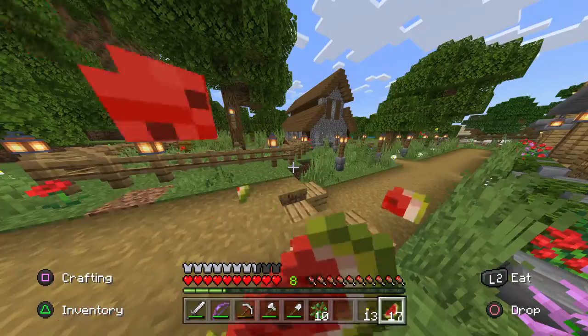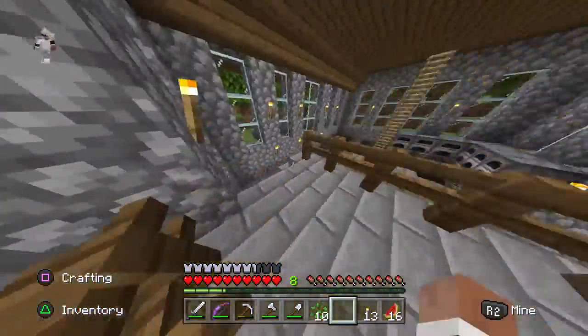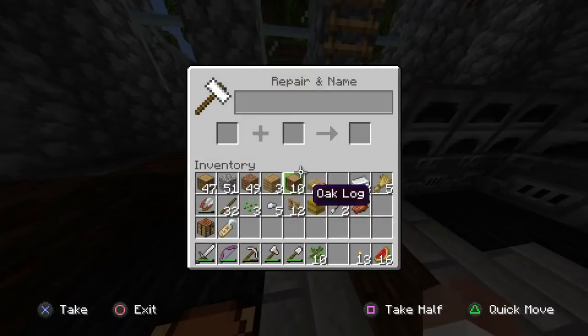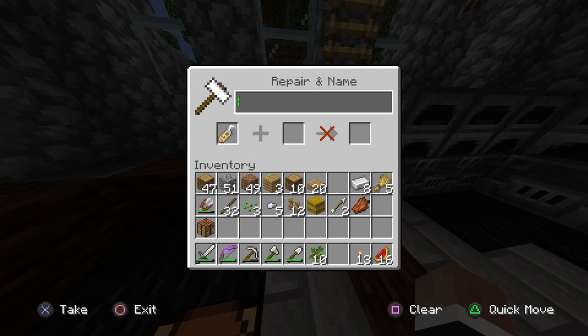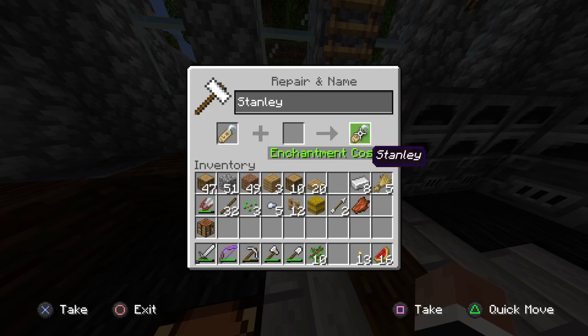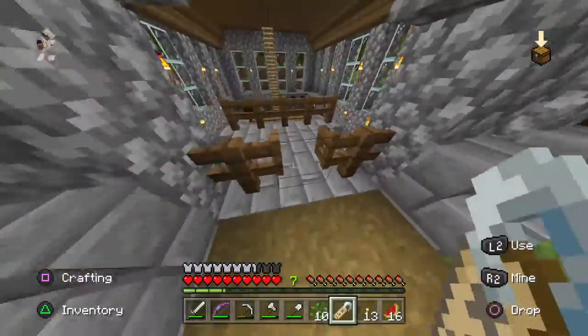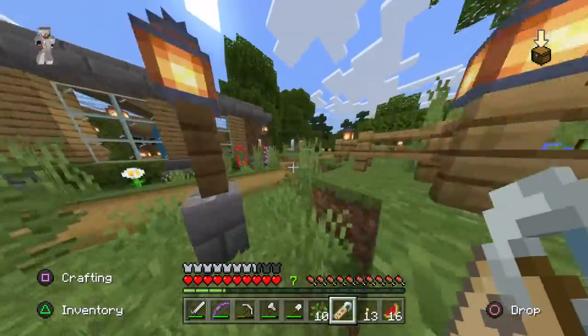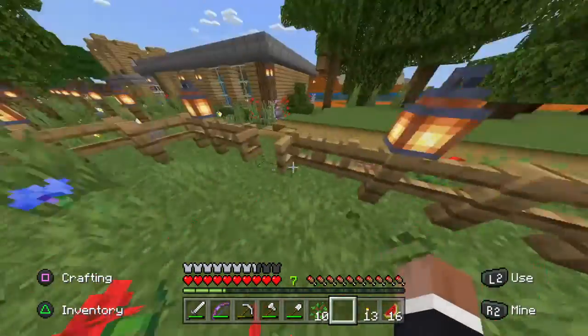So yeah, let's do the name tag, and then after that we can go and test his stats — see how good his jump is and all that stuff. Do I need Lapis to name it? Probably not. So let's go: Stan... Lee. Just like that. Enchantment cost one. Come here Stanley. It's Stanley! Perfect.